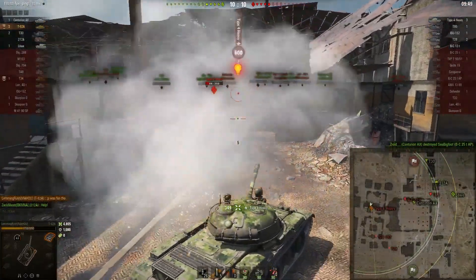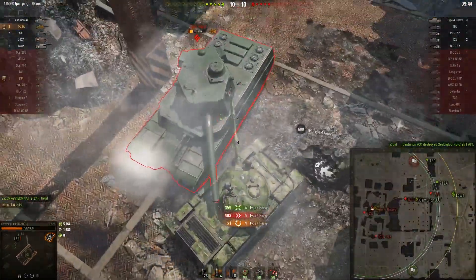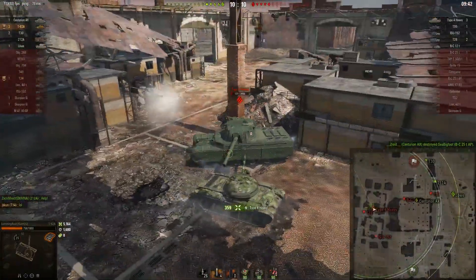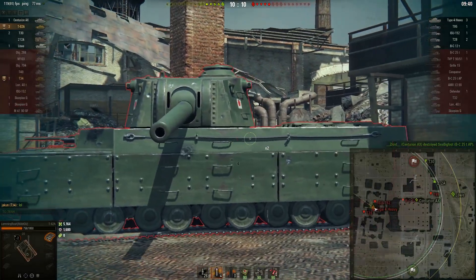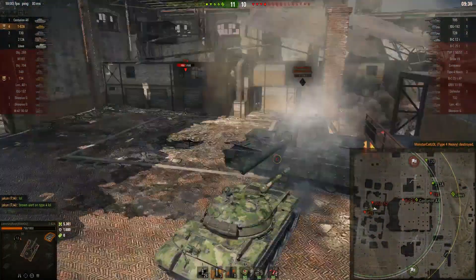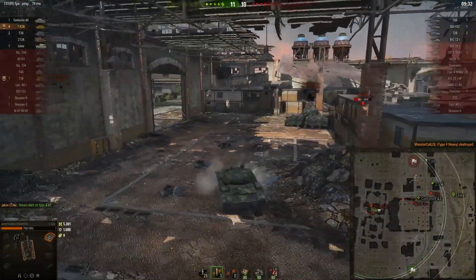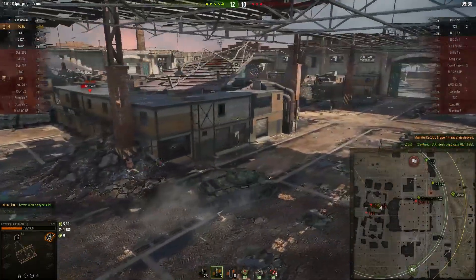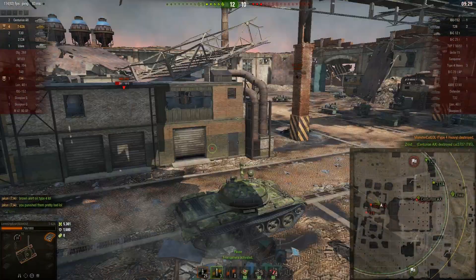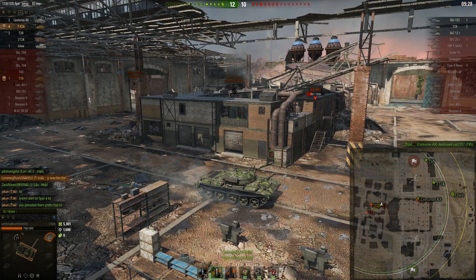The Type 4 bounces a shell off me as I push right into him. A lot of times if you rush people they'll get nervous and mess up their shots. I check my map and can see the T28 and the ISU. I didn't make sense of where I saw the ISU on the map — he was behind me — so I pushed forwards to prevent a crossfire. I know the T28 is over here so I'm putting a building between myself and him. This is city brawling in a medium tank, applicable on every map.